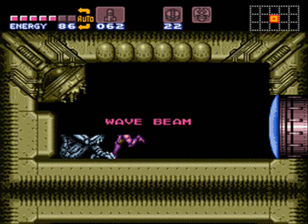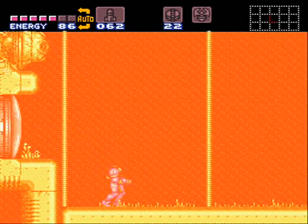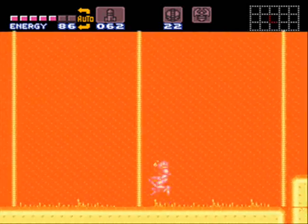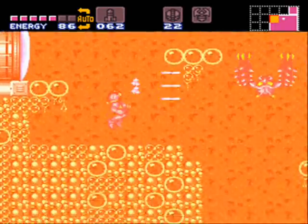And we get wave beam — not super missiles, just wave beam. However, wave beam does open up super missiles, I believe. Because if you remember that wave beam gate we came across, that leads us to our first supers, or what's supposed to be our first supers. I don't know if you can sequence break those like power bombs or not.